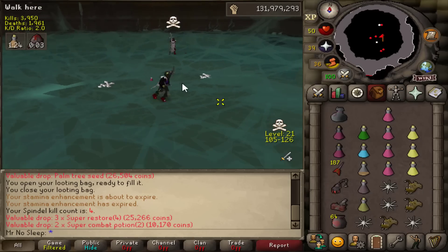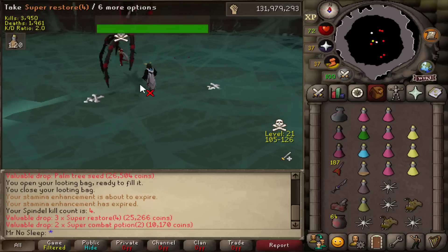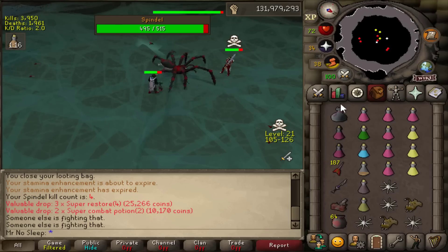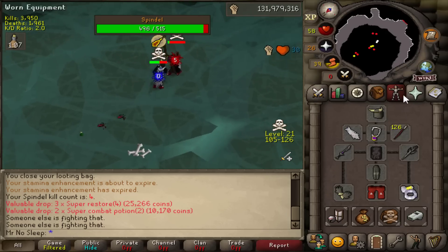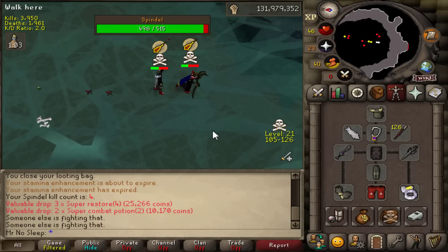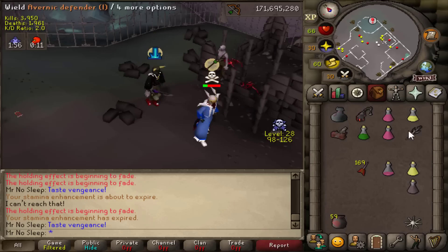A little advice: if you ever see anyone dressed like this while killing the boss, don't skull up on them. Odds are they're just trying to get you to skull and will quickly teleblock you. I figured I would just spec this person as an example — at their current HP I very well could have killed him, so I'd recommend this skull tricker have higher HP most of the time. But nevertheless, it did work, so be on the lookout for that.